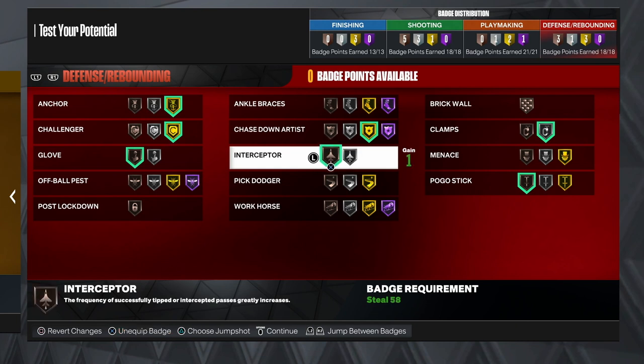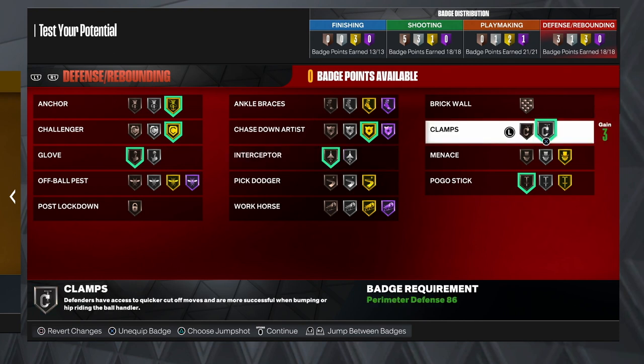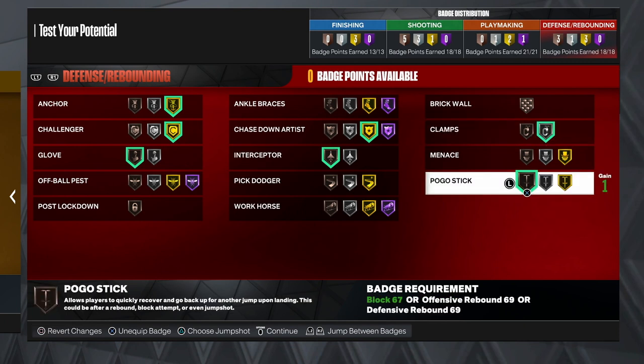I run chase-down artist on gold — the chase-down animation on this build is crazy, like LeBron James chase-down blocks. We run bronze interceptor; with 7'6" arms I feel bronze is enough. Silver clamps gives quicker cutoff movement and makes it more likely to bump the ball handler. I run pogo stick on bronze to get out of slow landing animations faster — that's just a personal preference.